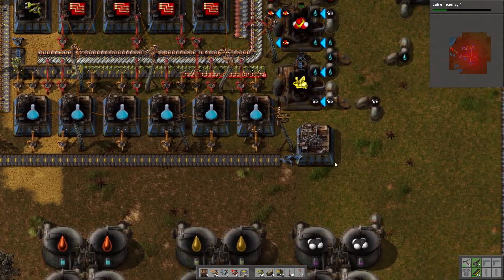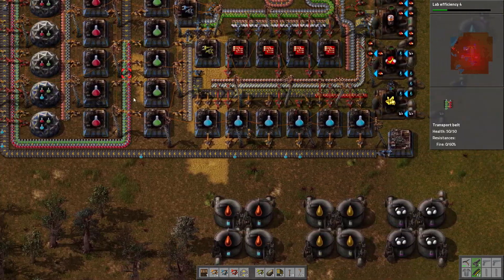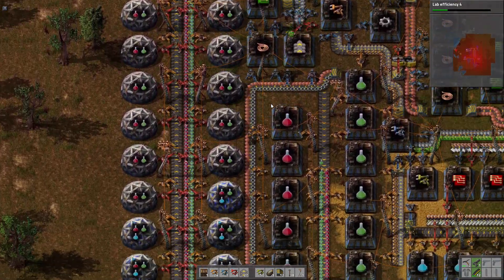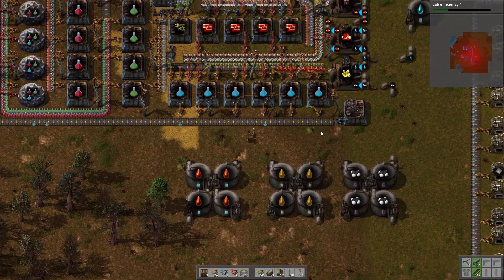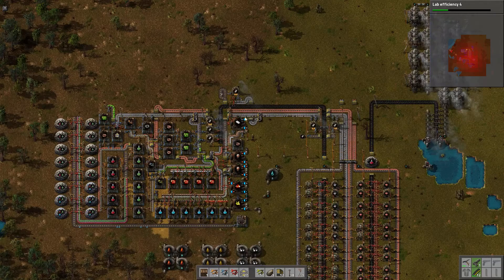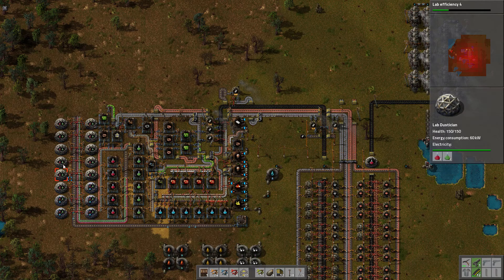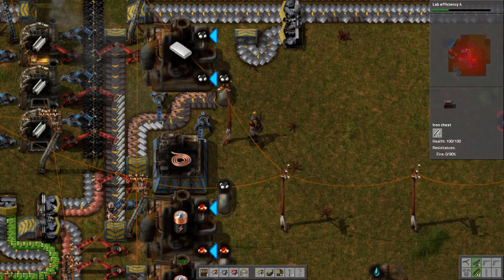Purple science will just go directly in here once I have it, and just go straight up into the labs. Excuse me — hiccups again, these headphones are cursed. I just thought that was a little interesting thing to show you. This is the type of thing I prefer to make anyway — I wouldn't go this far and have it so compact, but I do like a compact base. It's beautiful. I hope you enjoyed that guys, and I shall see you in my next episode. Ta-da for now.